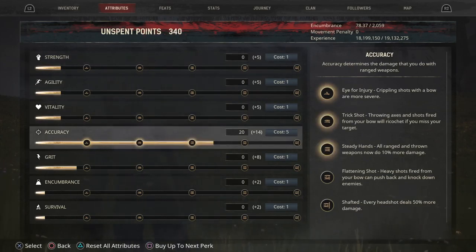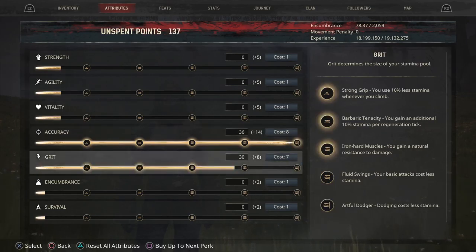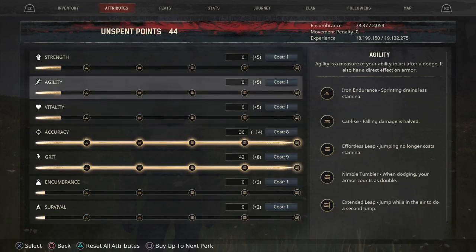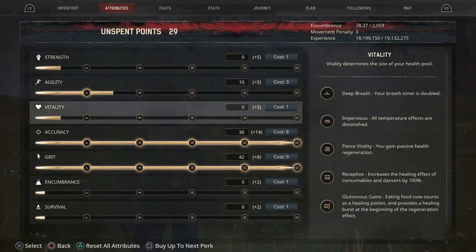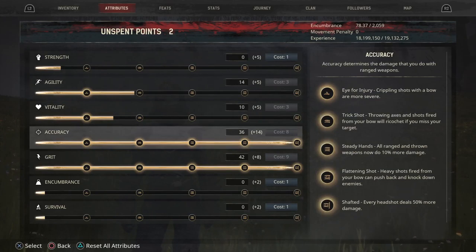So once we've got that, we've got our base stats here. What you want to do is go full Accuracy and full Grit. Next you want to go Agility and Vitality.